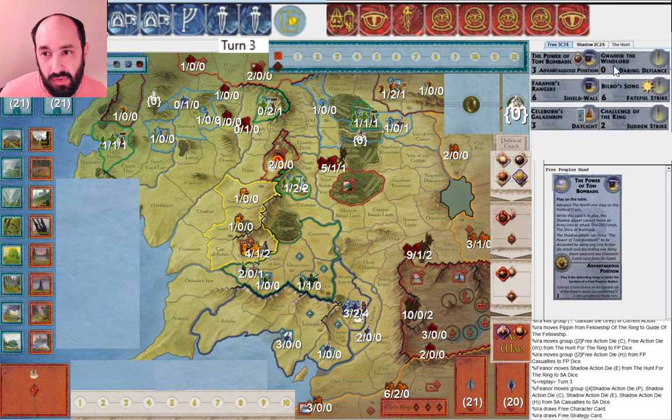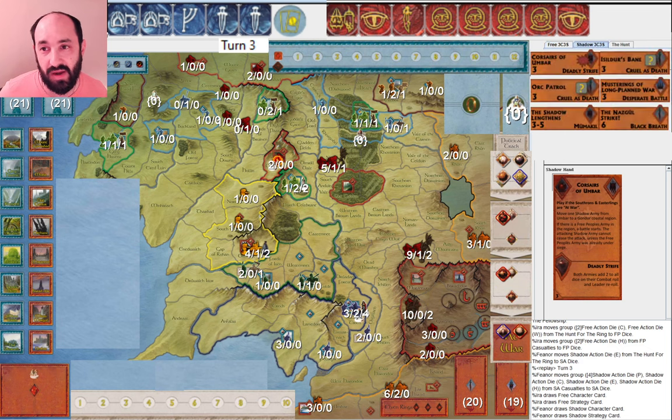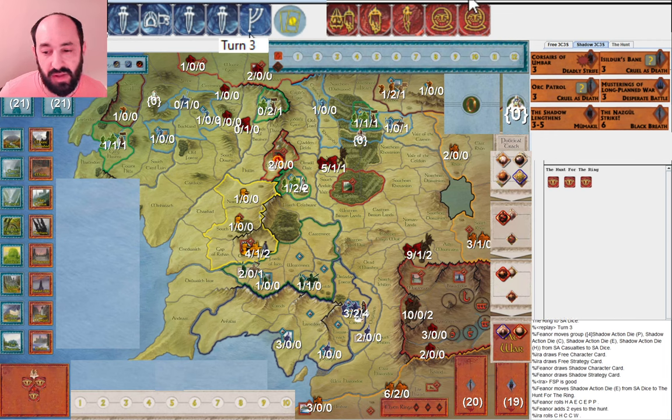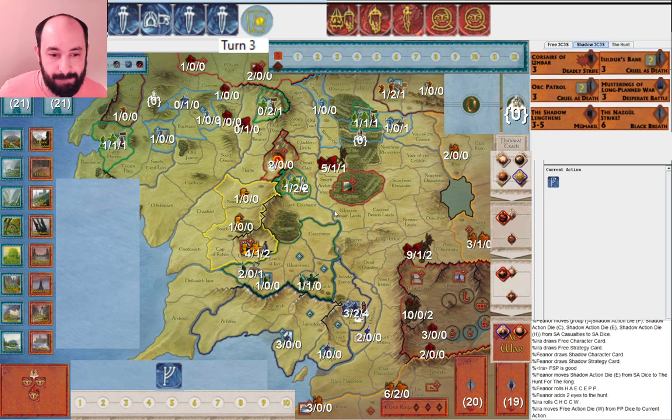Power of Tom Bombadil, Gwahir. Nothing particularly special. And they got Corsairs, but I do have Gondor at war and they are pretty low on musters - they're definitely hurting. They allocate an eye, roll two more, and look at this beautiful roll. Because Legolas is in Lorien, I can use these character dice as musters, which is definitely a significant benefit of getting the companions out. Not only do they help protect your strongholds, they also give you really flexible options with dice rolls in the early game, and even fairly deep into the game depending on who's where.